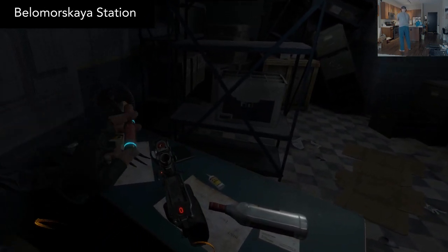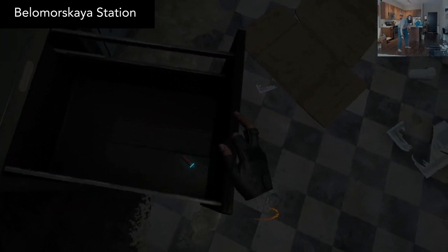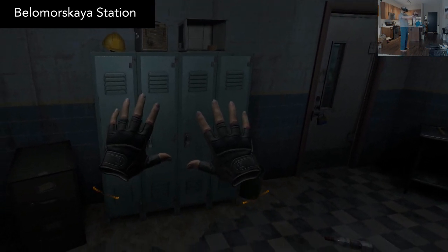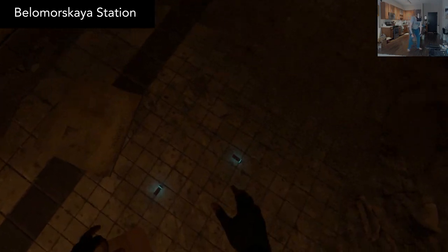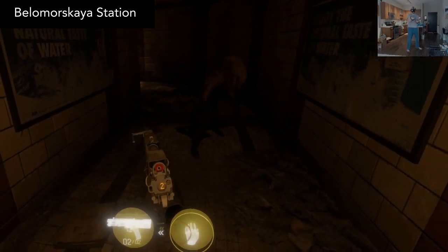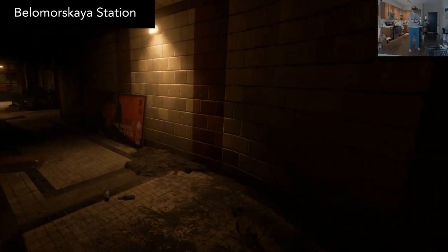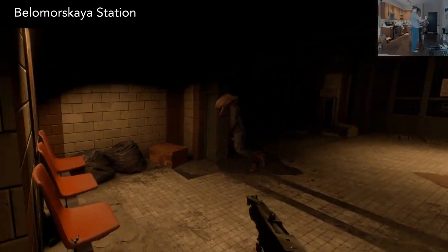Belamorskaya Station is the scariest Half-Life Alyx mod I've played so far — it was so scary that I couldn't finish it. What makes this especially terrifying is that you aren't given gravity gloves. That, combined with very limited ammo and visibility, means that you're forced to explore dark areas more than you would have otherwise. This is incredibly well-made, and if you like classic survival horror games, then it's a must-play.